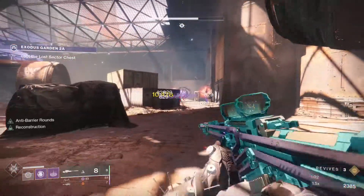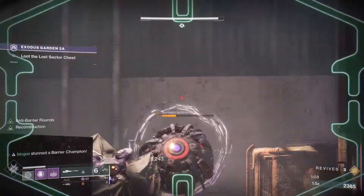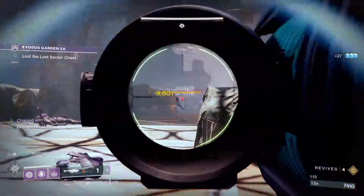Legend Lost Sector is the easiest way to do each one. We're onto the Cosmodrome today, and yet another Lost Sector with Barrier and Overload Champions. Enemies will throw significantly more grenades, you take extra solar and environmental damage, and there's a void burn.